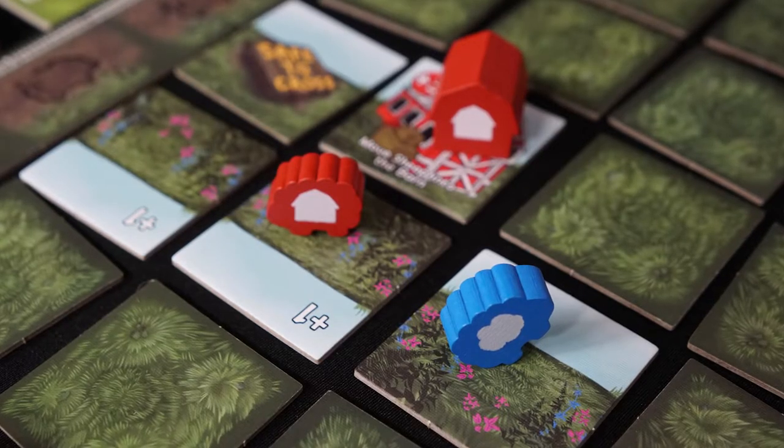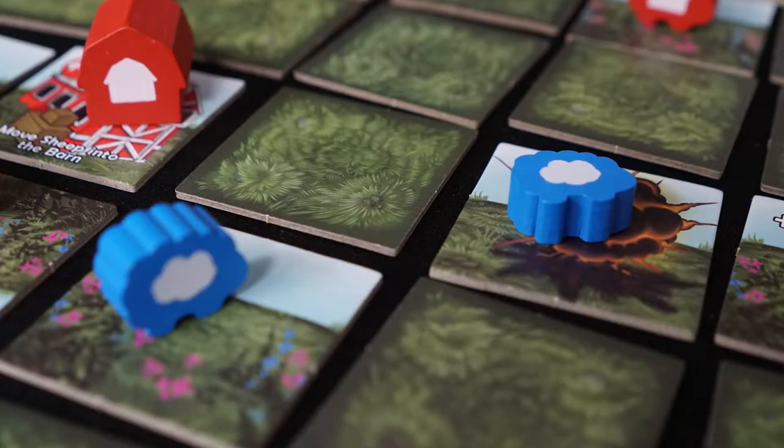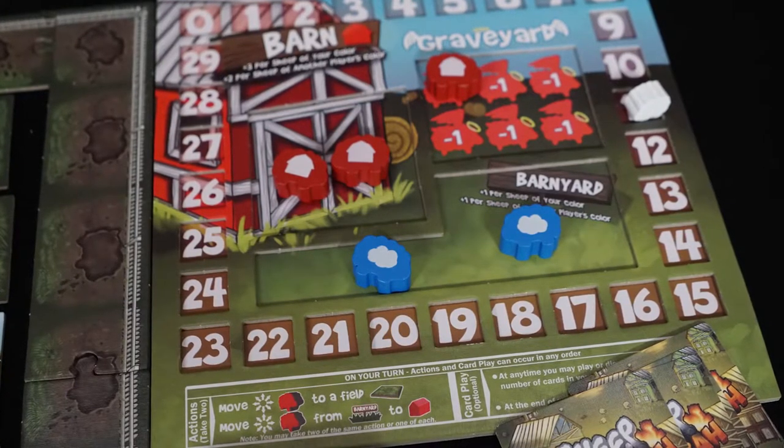Sheep Boom Baa is a pretty simple yet uniquely strategic family-based sheep explosion game. No sheep were actually harmed in the making of this game. Your objective is to move sheep — from the field or barnyard — into your barn to score as many points as possible. Certain cards let you move other players' sheep into your barn too, and mines across the field add chaos. Player count affects the number of mines and available spaces, creating more shenanigans with more players.